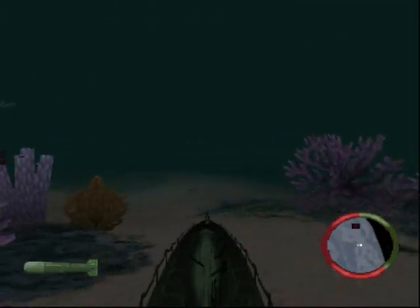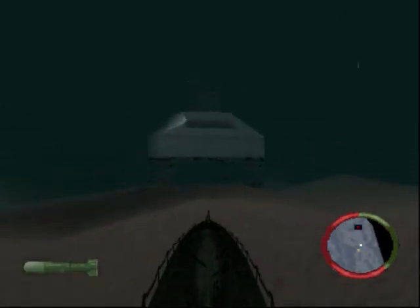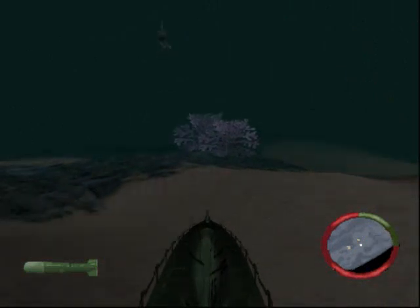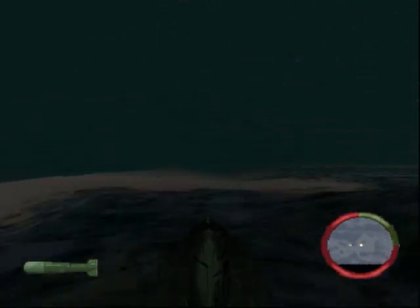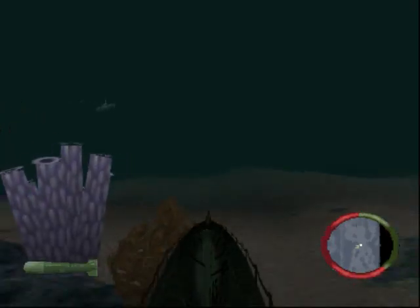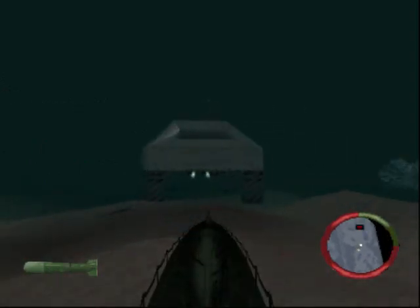They give you such a narrow window to dodge in. The enemy submarines can take two to three hits, and the little turrets up there take one hit. Pretty much what I had to do is just bull rushed through it, and as you can see here, I'm still getting pwned and having to save state abuse through this.